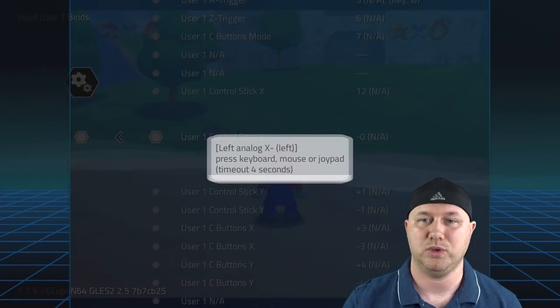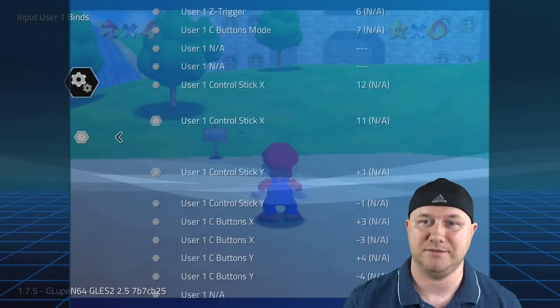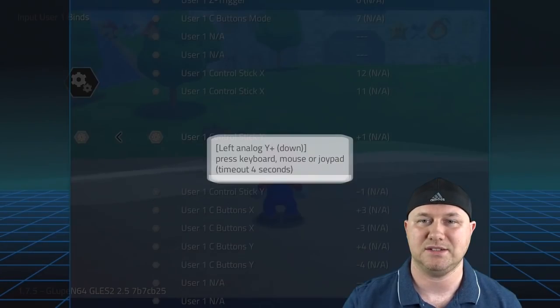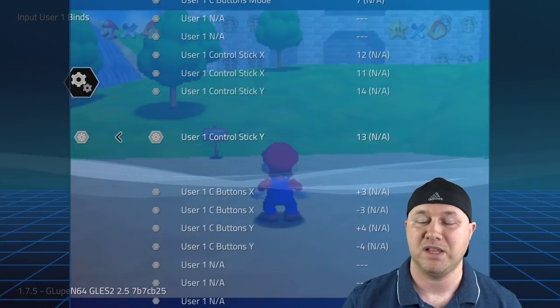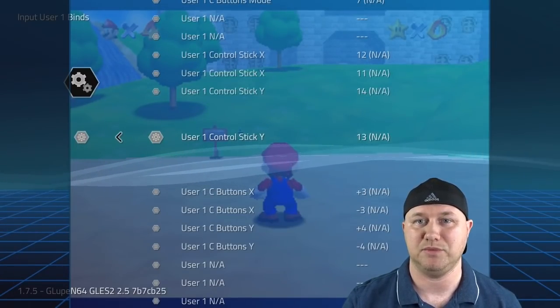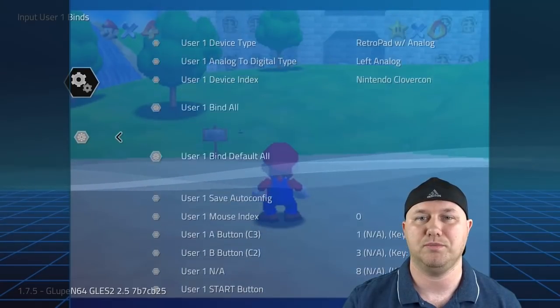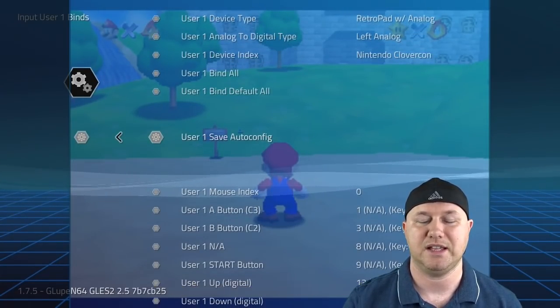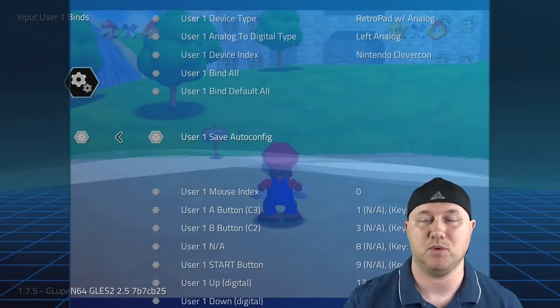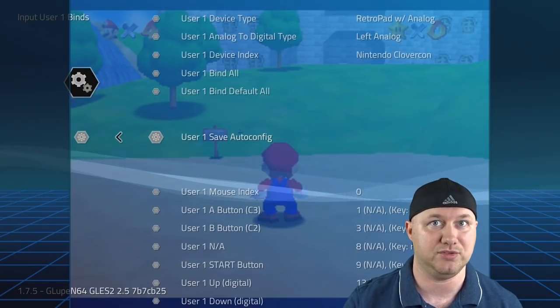Go down to the Y axis. Hit A and then push down for down, and up for up. Now we should be able to control the game. You can go back up to the options and save the auto config, which will save these controls for this game or for all N64 games if you choose.